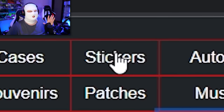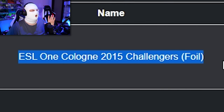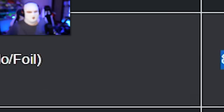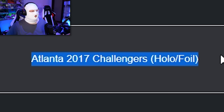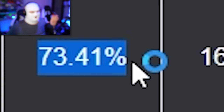What I'm here to talk about today are sticker capsules. Because if you check stickers, you can see the best ROI is the ESL One Cologne 2015 Challengers and also the Dreamhack 2014 Legends Holofoil, which has basically the same return on investment. These capsules are pretty expensive — $30, $20, this one's $230. If you scroll down to the Atlanta 2017 Challengers, this one is $86 but the return on investment is 73%, and on the Dreamhack 2014 one it's 88% — leagues above any CSGO weapon case. So next time you ask yourself what should I open, maybe you shouldn't open cases, maybe you should open sticker capsules instead.